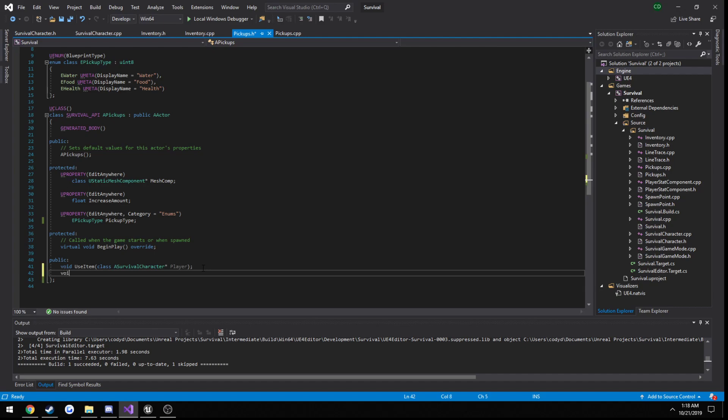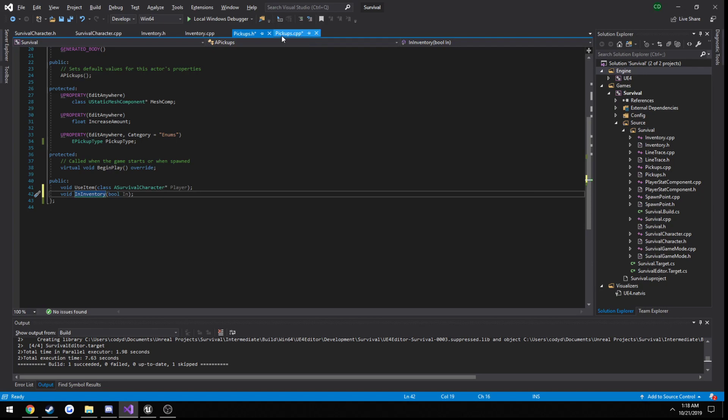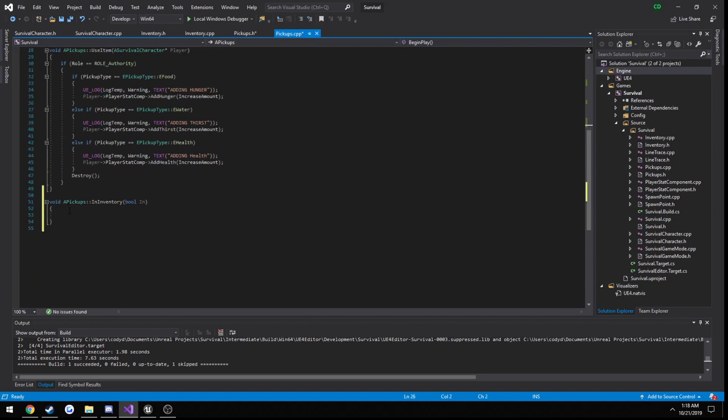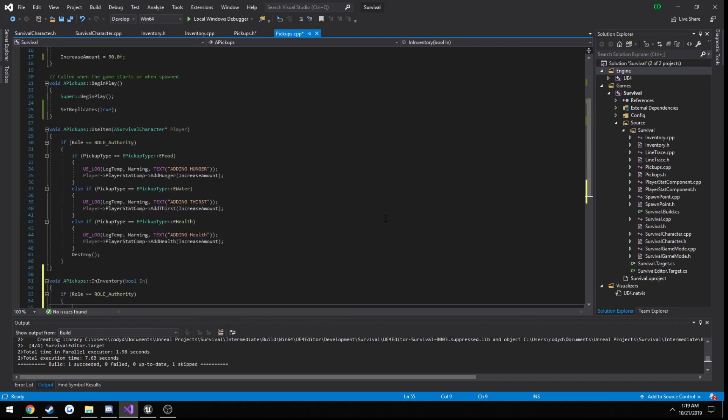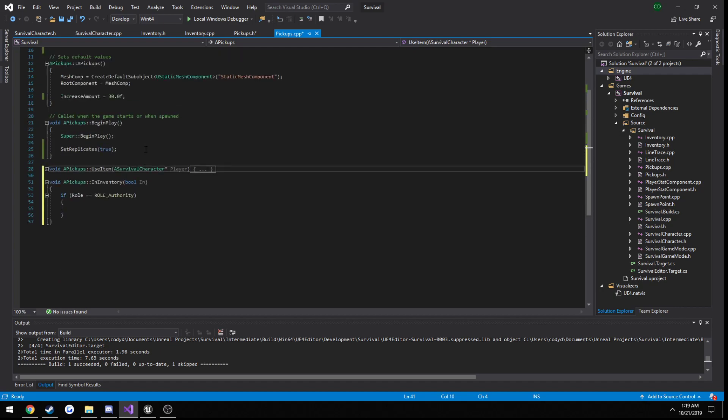So I'm going to go ahead and create a function, make it public. So void InInventory — I'm just going to pass in a parameter: bool in. So if it is in inventory, we pass in true. If it's not, such as when we get killed, we're going to pass in false and go a different route with it. Let's do our role authority check — if role equals role authority — so we know we're only running this on the server, just to be safe. And we can minimize our use item function since we don't need it currently.